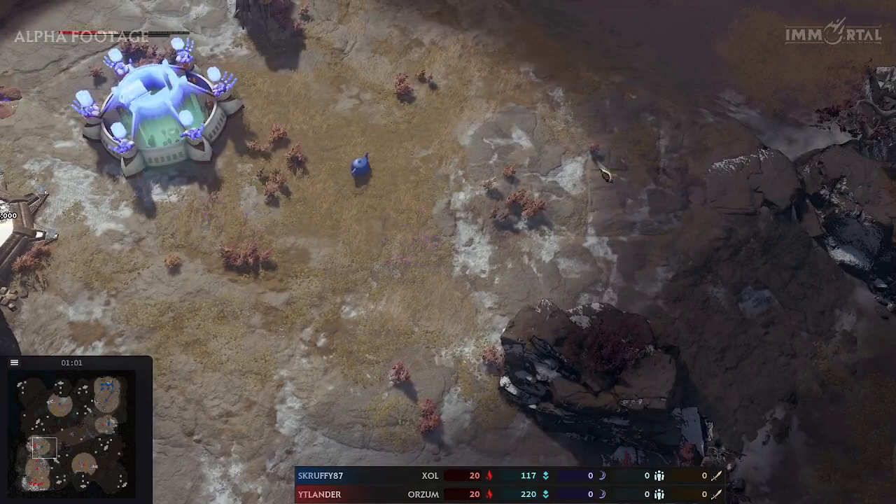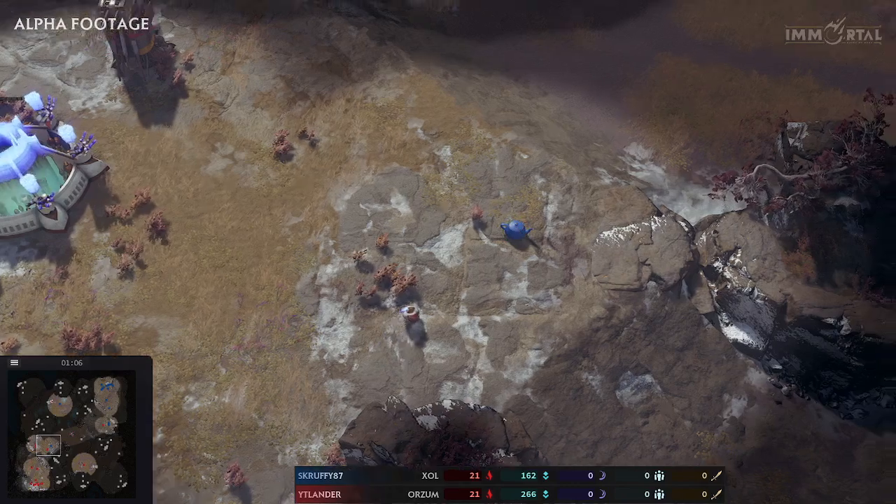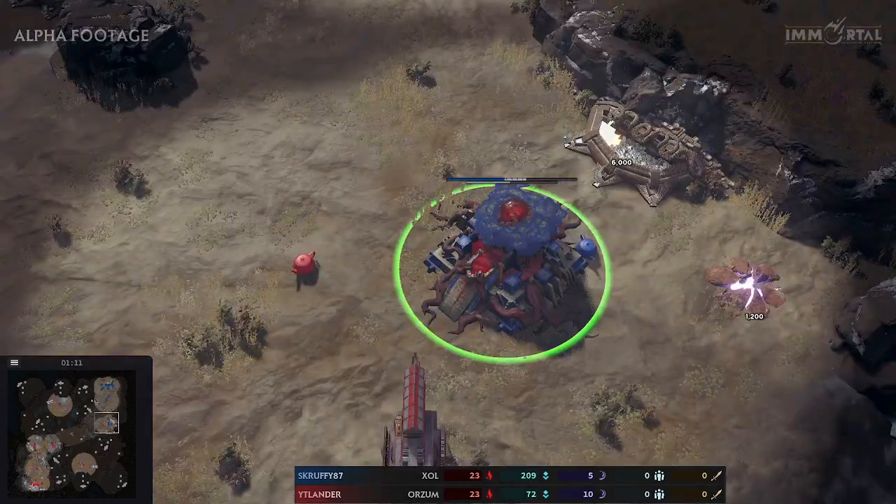Itlander puts his legion hall on the low ground, which exposes the building a bit more but helps with reinforcements, and units come out just a little bit quicker.